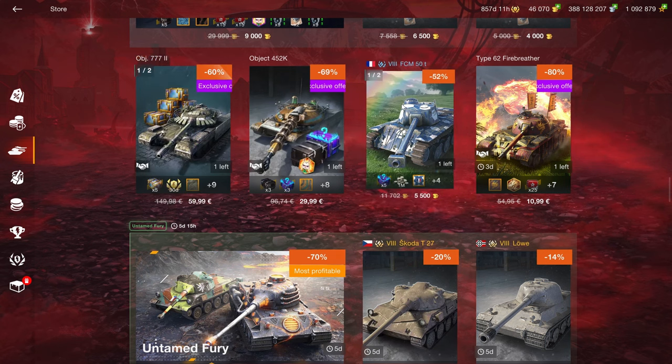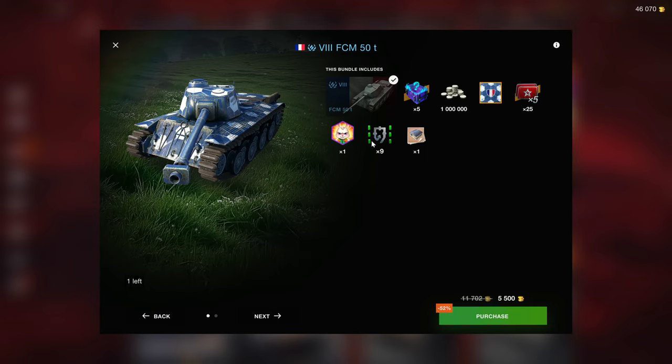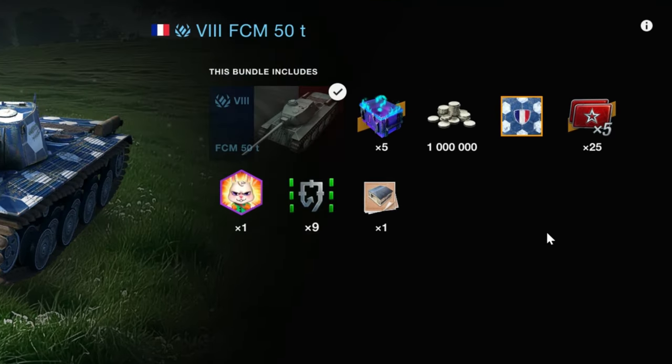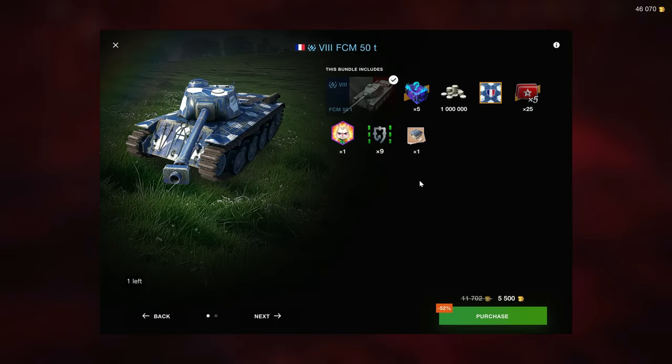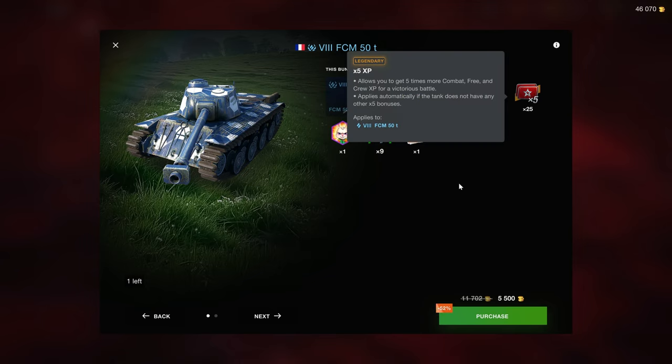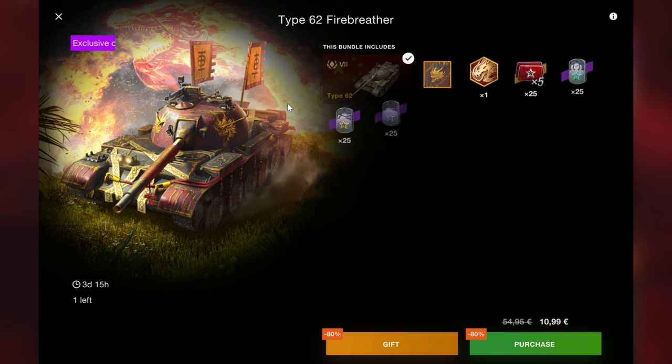The 5.5k gold bundle is a great thing if it included a good vehicle — for example, it did include the Lowe and Tiger 88 at one time. Not something like the FCM 50t and mystery boxes. It doesn't even include 30 days of premium time. If this bundle included 30 days of premium time like other 5.5k bundles, it would be great, because you can sell the FCM for 3,750 gold and get great value. But with the times-fives locked and no premium time, it falls short.